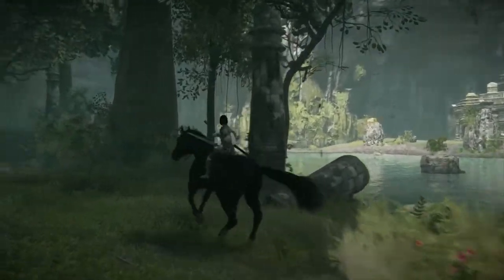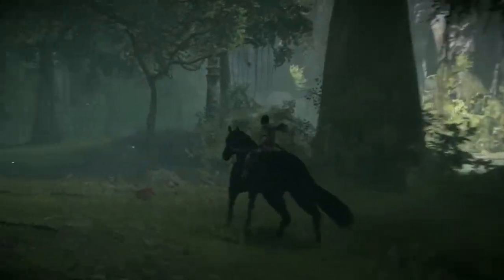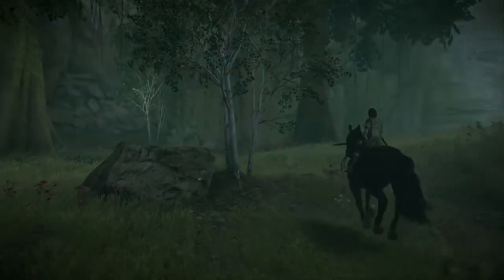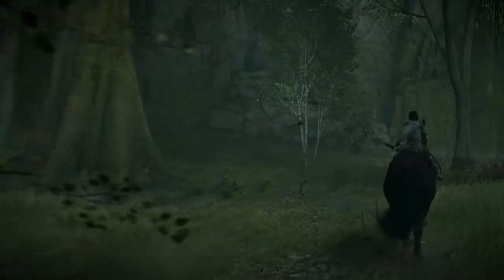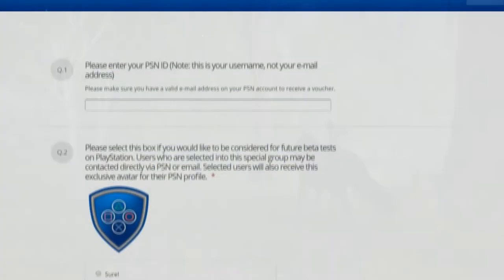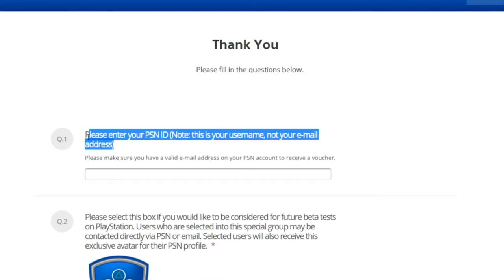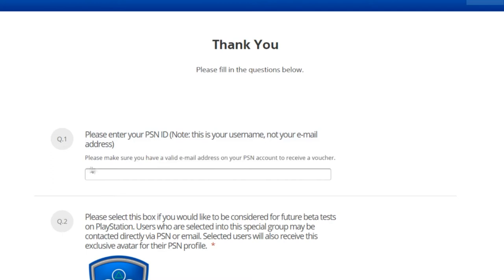First off, get your computer, laptop, or whatever device you have, and click the link in the description for the beta test application. That link will take you right to PlayStation.com, and you should see a page just like this. Next, you want to fill out your PlayStation Network ID — keep in mind that this is not your email, but rather your username — and then just submit the application.